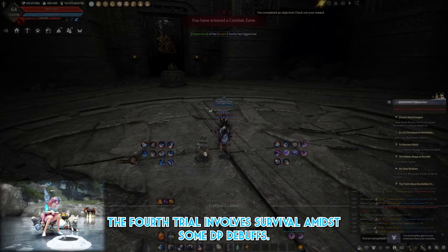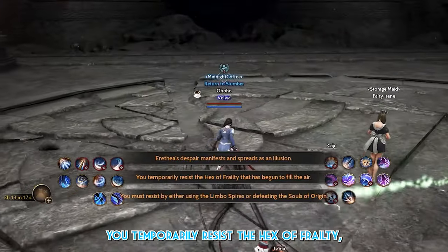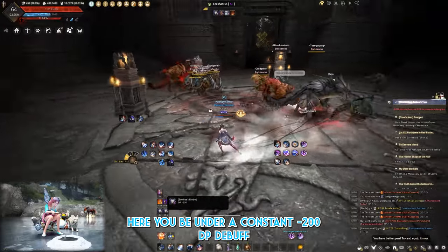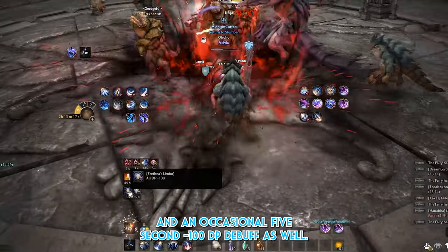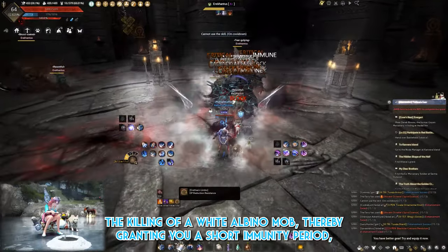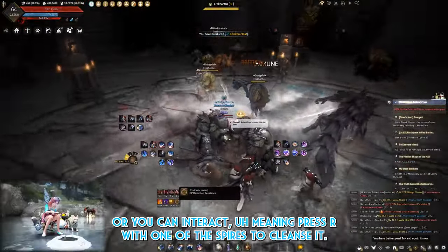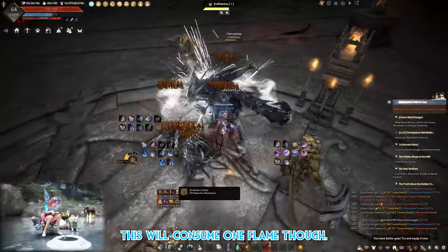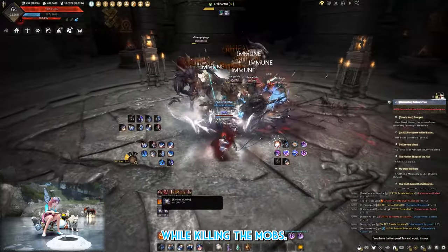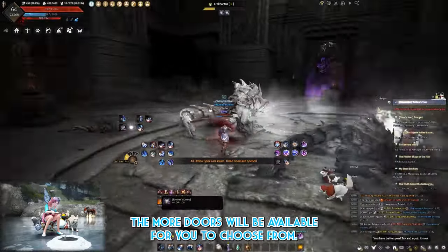The fourth trial involves survival amid DP debuffs. You'll be under a constant negative 200 DP debuff, and an occasional 5-second minus 100 DP debuff as well. These debuffs can be cleansed by killing a white albino mob — granting a short immunity period — or by pressing R to interact with one of the spires, though this consumes one flame. Your goal is simply to survive a few minutes in this trial while killing mobs. Upon success, you'll see the completion message. The more spires left up, the more doors available.